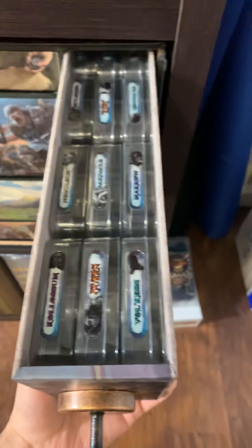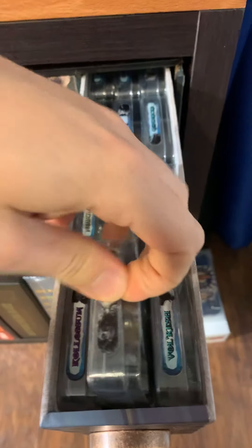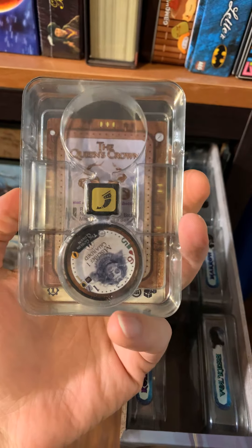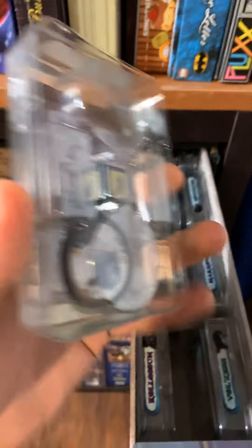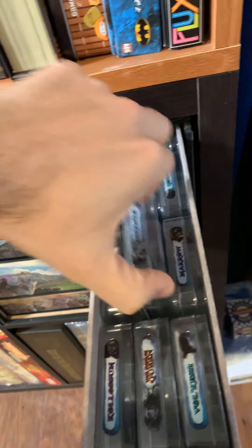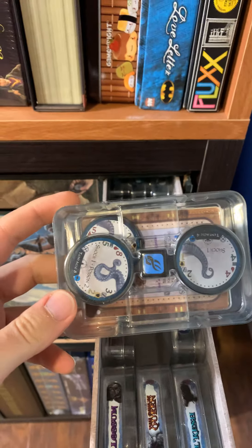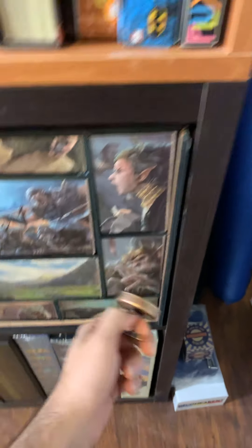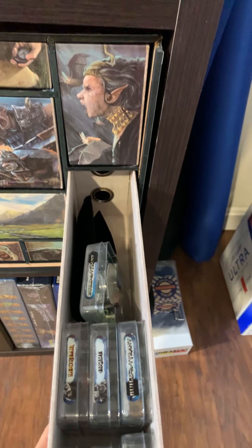And then we've got the tyrant drawers. These are also in little plastic containers with nice labels. Pulling one out, it's got the tyrant encounter and setup cards, tyrant chips, and dice. There are two spots because some tyrants have a lot of chips. I like the barnacle one — it's got all the tentacles. This has all the base game and the Undertow tyrants, and down here are the Splice and Dice tyrants, including the Build-A-Tyrant. There's plenty of room back here for more future tyrants.